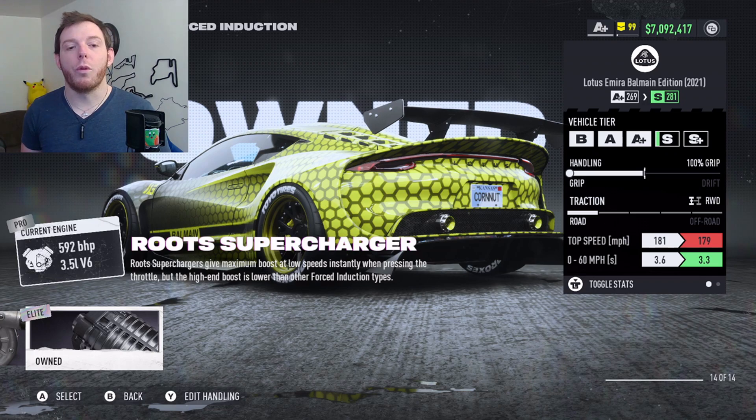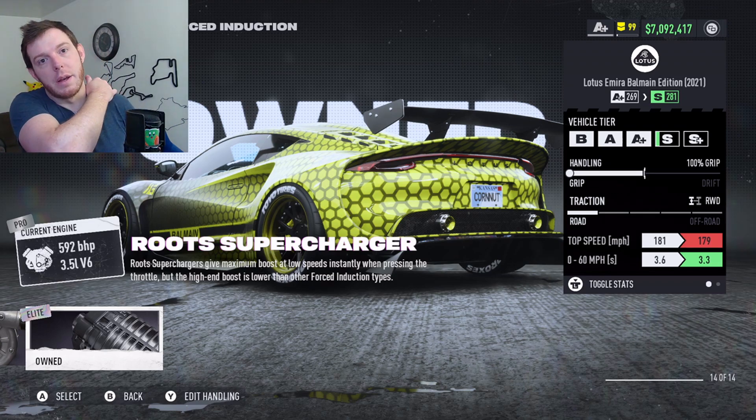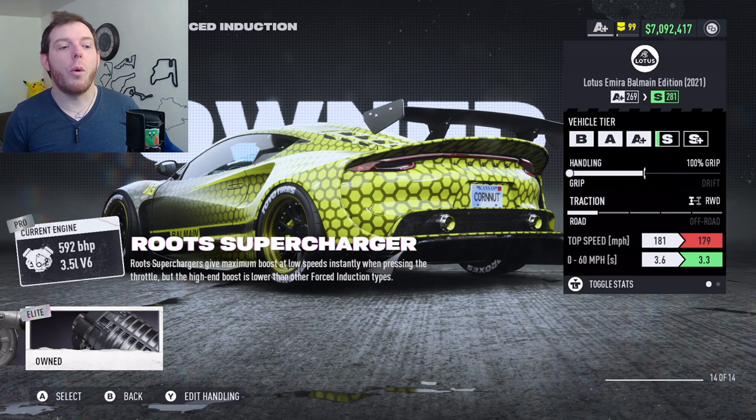If you go with the Roots supercharger, we have to take power out to make it fit the class, and it goes even slower — about 171 to 172 top speed with that build.